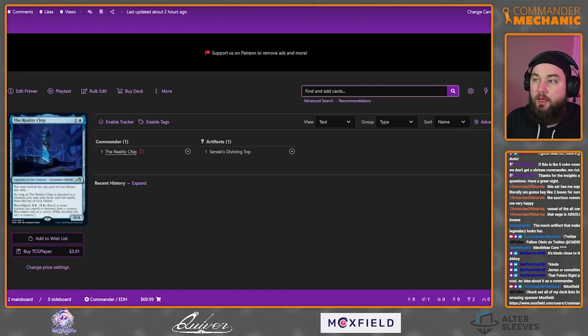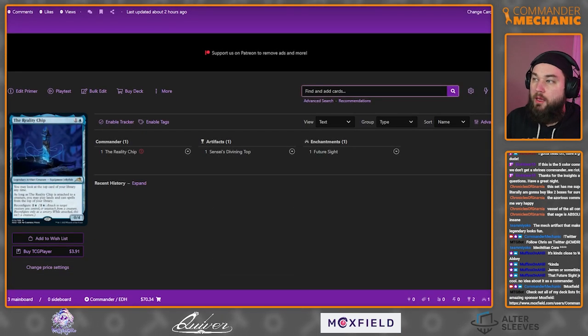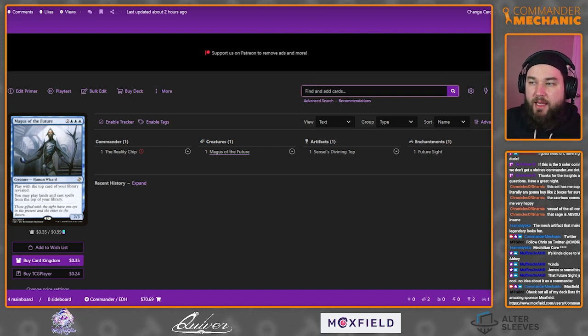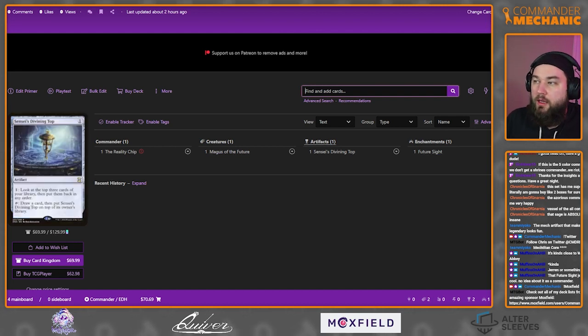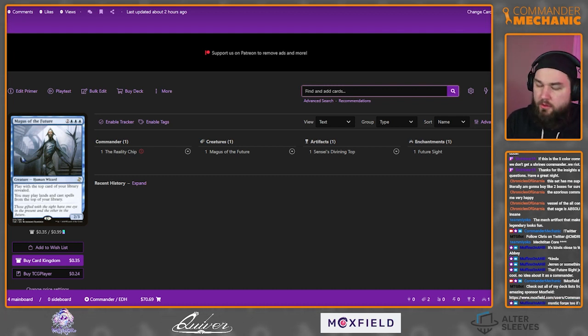Our core pieces are the Reality Chip, Sensei's Divining Top, and we can include redundancy for the Reality Chip with things like Future Sight — play with the top card revealed, you may cast the top card of your library — and Magus of the Future, a creature that does the same thing. So if our commander gets removed or stolen, we've got redundancy in Future Sight and Magus of the Future.